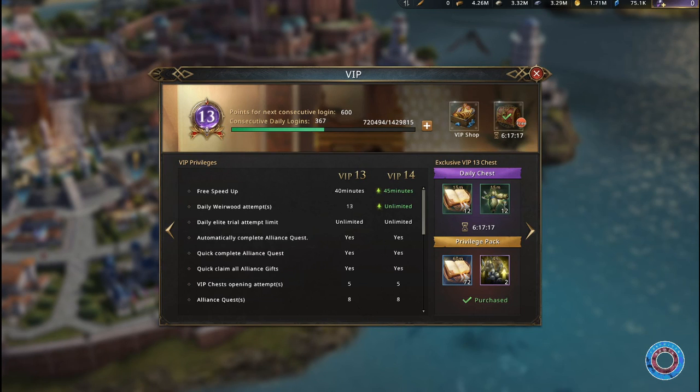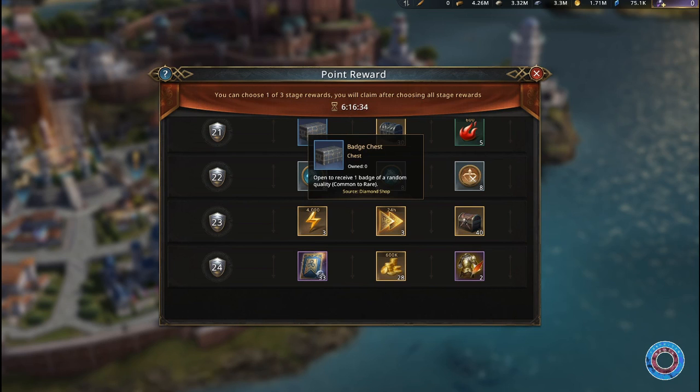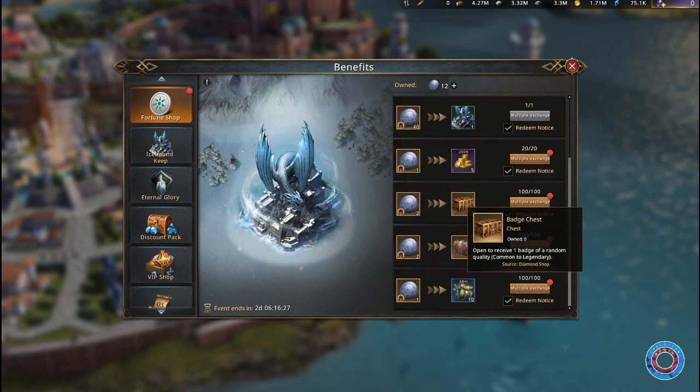I haven't bought much VIP items, so me taking one year to get VIP 13 is going to be about a one-year goal for a free-to-play player. Other than that, there are many events giving you badge chests, and surprisingly most of them are also available for free players — for example alliance mobilization, though those are mostly rare chests. The icebound keep event also gives them. Both come about once a month.